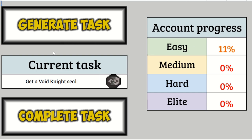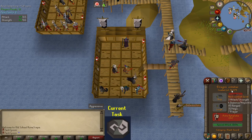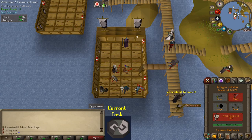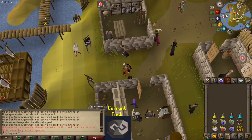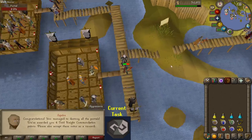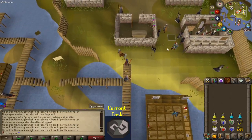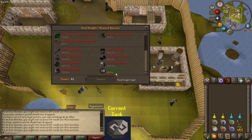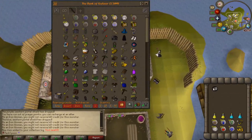11%. Generate a new task — Void Knight Seal. It's actually kind of lame, but it'll be quick. Here I am at Pest Control. I can go on the intermediate boat because I'm actually 76 combat. I get 4 points per game on the intermediate boat and I need 10 points for the Void Knight Seal. Going to play 2 more games of pest control. With that game done, I believe I have enough points. Void Knight Seal — confirm. Drop that — just kidding. I mean, it is essentially useless, but we're done. Yay.